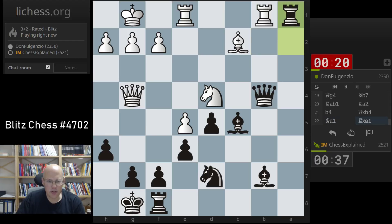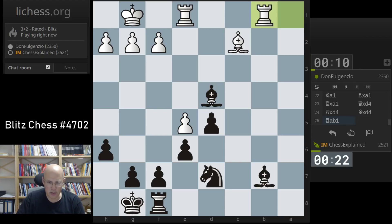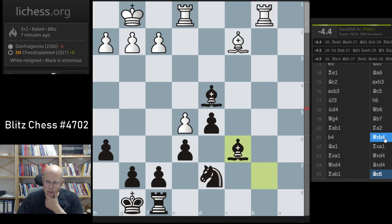Rook takes b4, that's mate on e1. Bishop takes d4 threatens the rook, and bishop takes f2. He has queen h4 probably. So I'll take with the queen. I checked this — he has no rook a7, which is important. I'm nicely coordinated here. I didn't like the position, but all of a sudden I had this counterplay.